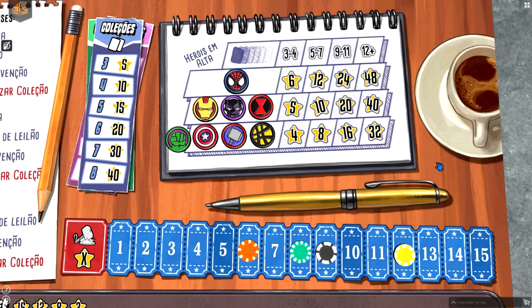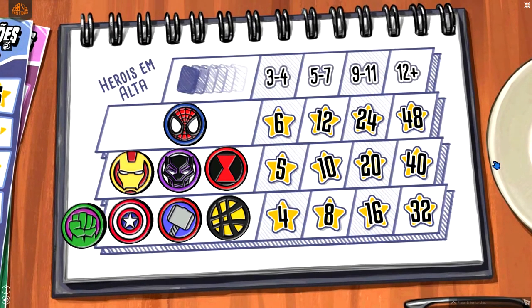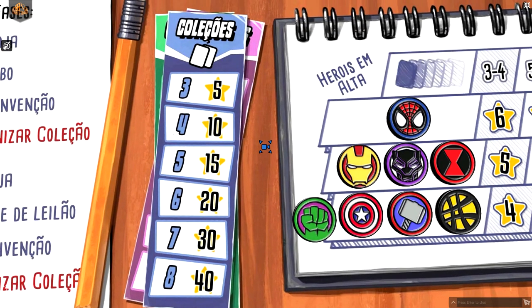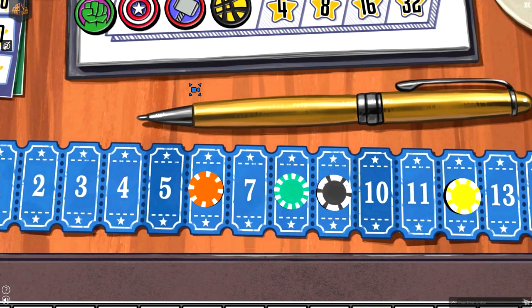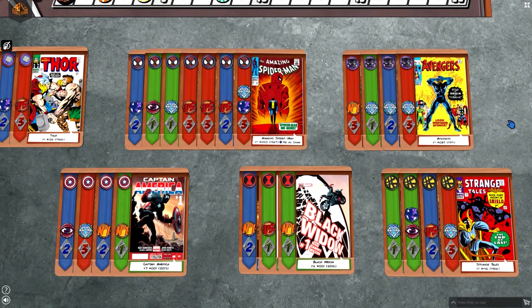There are three other ways players get points at the end of the game. First, for the size of their collections according to the hyped heroes track. Second, for the different heroes collections they have. And third, for the tickets not spent in the auctions. After three rounds, the game ends, and whoever has the most points is the greatest comic book collector of all time, and wins the game.